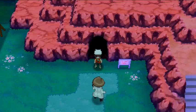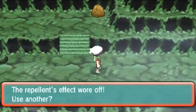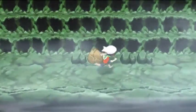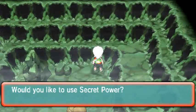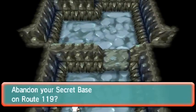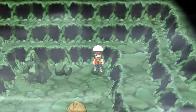Here we are going into Rusturf Tunnel. For our next secret base — there's only one in Rusturf Tunnel. It's in the northeast right here. Use Secret Power and you will be introduced to your next secret base hiding location. It's a second-level one, not bad, lots of blue. The one of one secret base location in Rusturf Tunnel.